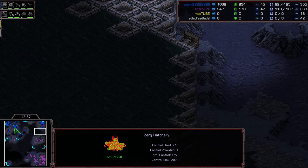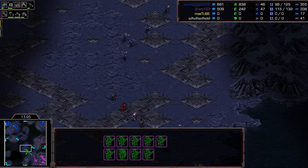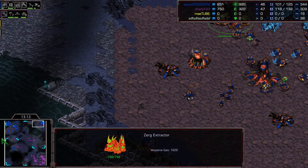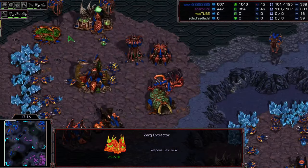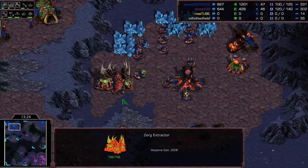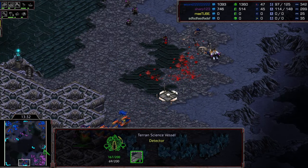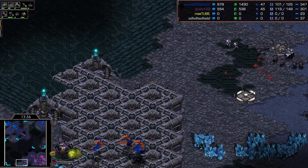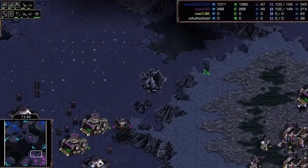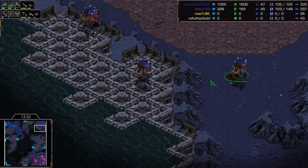Queen is now officially on four gases with multiple additional hatcheries coming down. He's going to be looking for another base soon - can't sit on these gases too long since this one is already at 1000 less gas than the others. The natural actually has more gas than either extractor at the fresh third base. Sharp is trying to get an expansion but Queen is not letting that happen, even getting a vessel for free with some mutas - a bit of a mistake from Sharp.